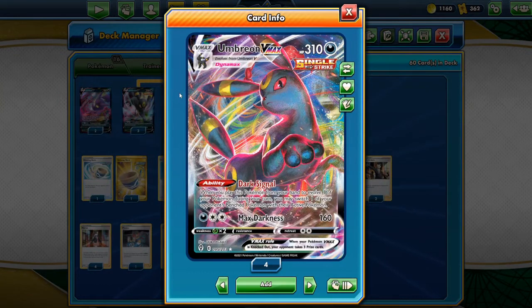Umbreon has the ability Dark Signal. When you play this Pokemon from your hand to evolve one of your Pokemon during your turn, you may switch one of your opponent's benched Pokemon with their active Pokemon. This is basically a Boss's Orders as an ability, which is incredibly strong, because normally when you want to bring up a Pokemon and use Boss's Orders that's your supporter for the turn — but with Umbreon you're still able to use your supporter, still able to Marnie or use Professor's Research.